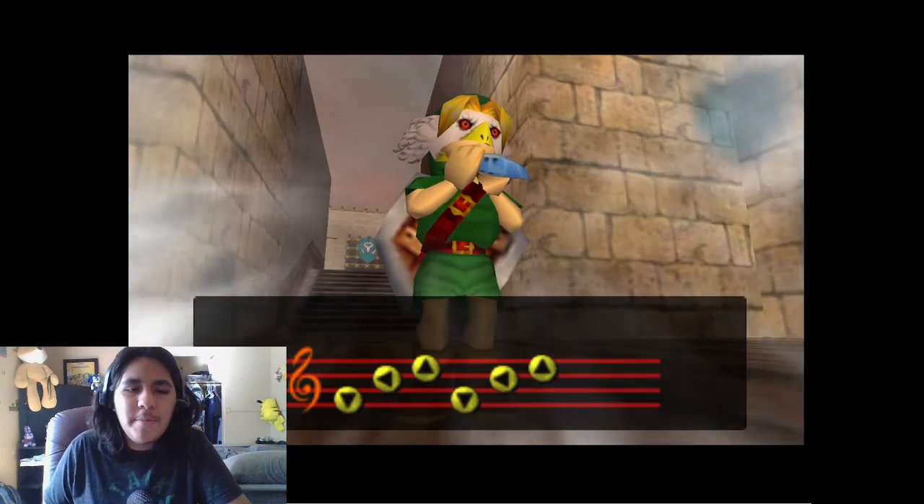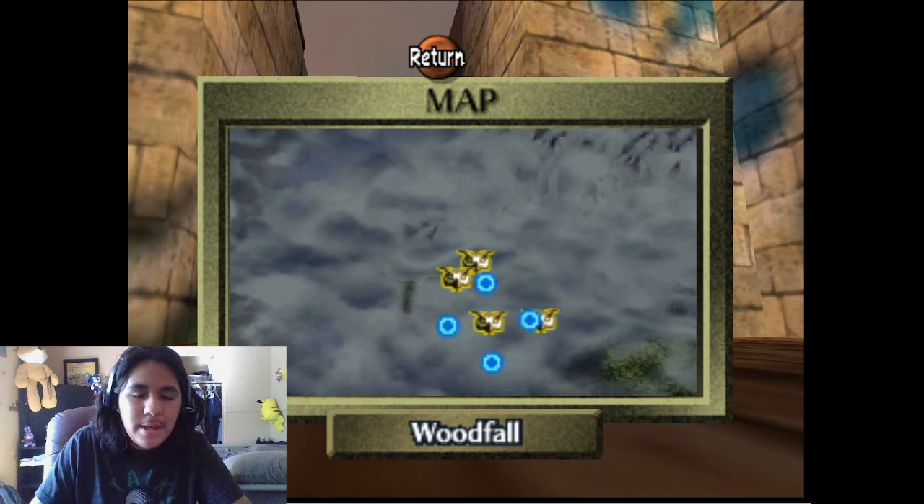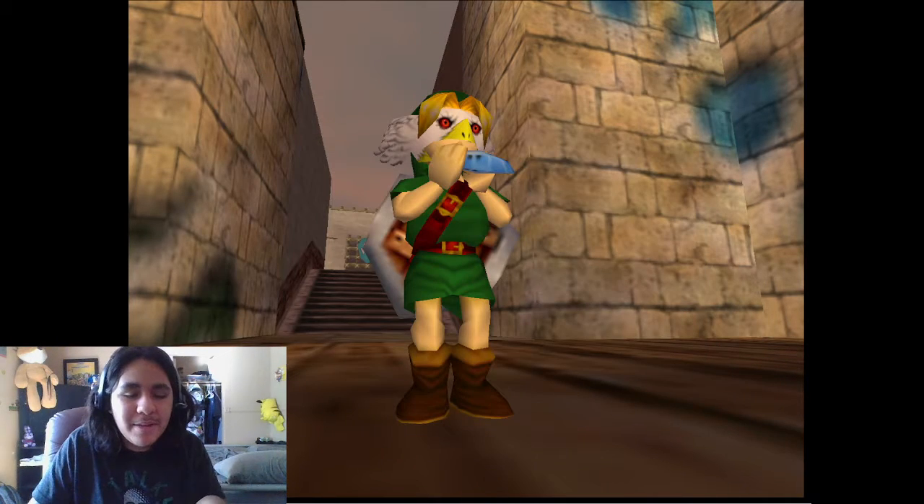What's up guys, V22 here, and today we're back with more Majora's Mask. In the last episode, we went to the swamp area, and we're gonna be fixing their issue today. We're going into the Woodfall Temple.